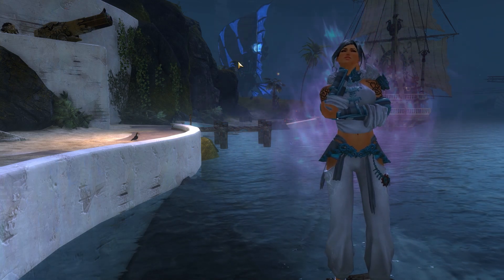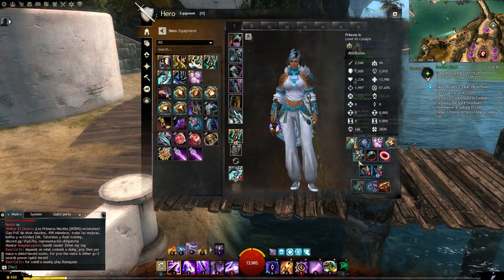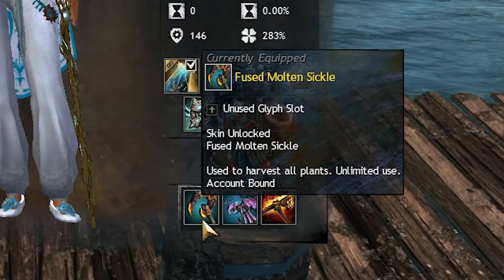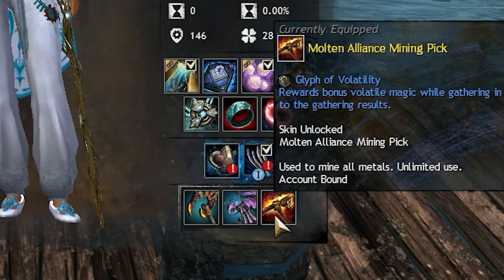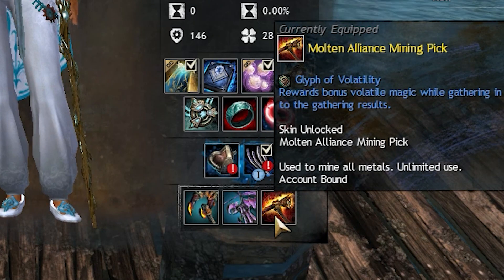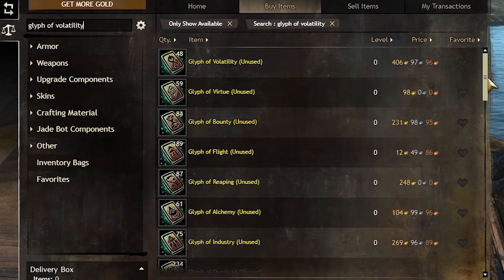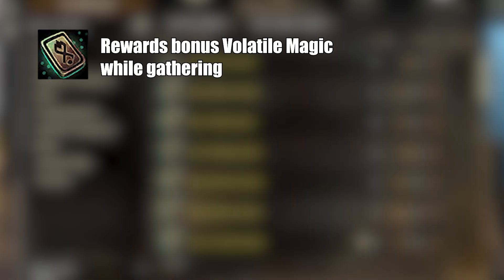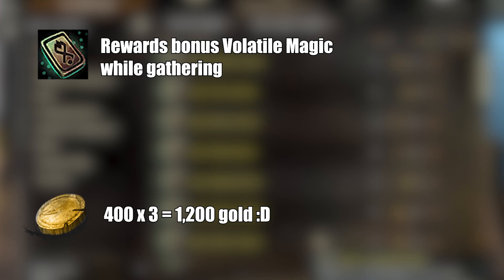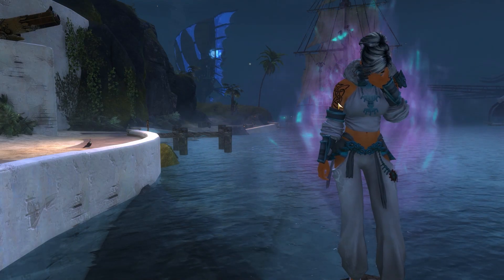If you already bought an infinite gathering tool before watching this video and it doesn't come with a glyph, worry not. You can still insert a glyph into your existing tools — just head over to the trading post and purchase the glyph you want. If you're aiming for volatile magic, get the Glyph of Volatility. It costs a kidney's worth of gold, but you'll get your gold back in a couple of months, so it's all worth it in the end.